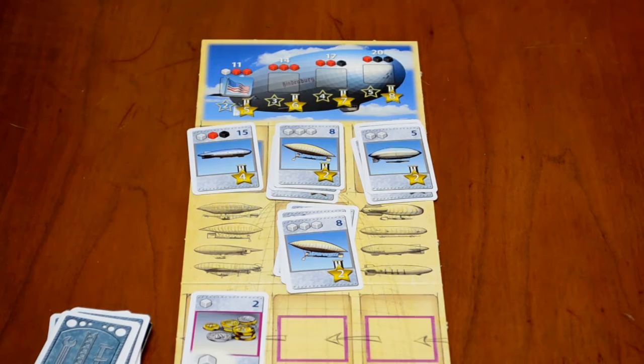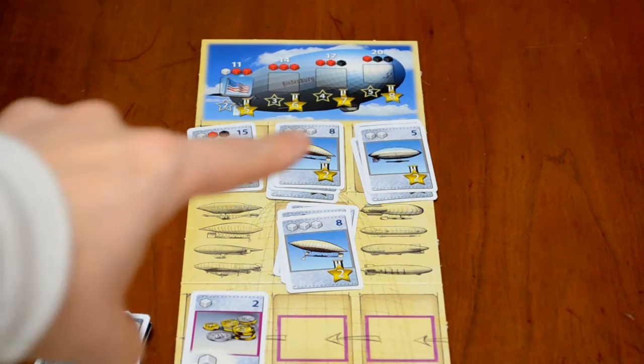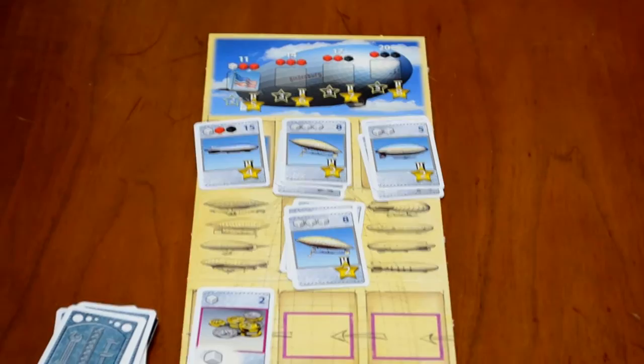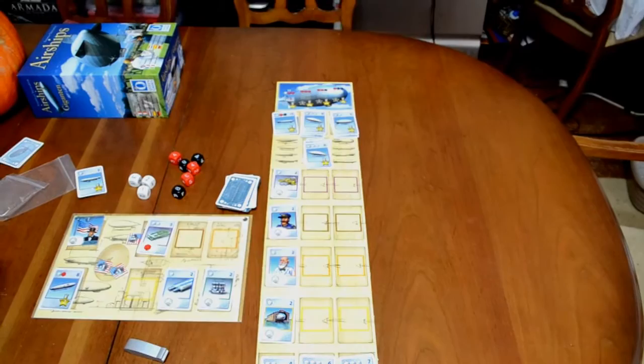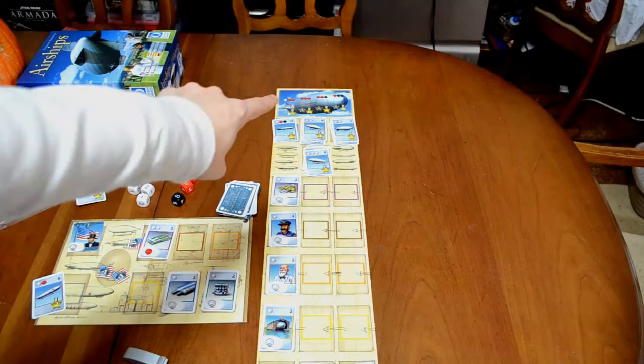The game continues with players taking turns until one of two things happen: if there is at most one card remaining in each of the four fields on the airship section, that signals the end of the game. Alternatively, if the Hindenburg gets completed, that also signals the end. Players then look at their player boards, count up victory points from the stars on their cards, factor in any points earned by completing parts of the Hindenburg, and whoever has the most points wins.